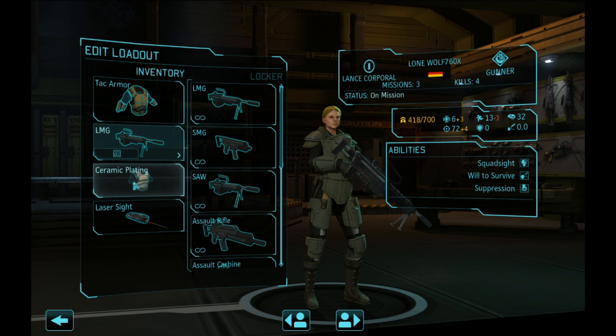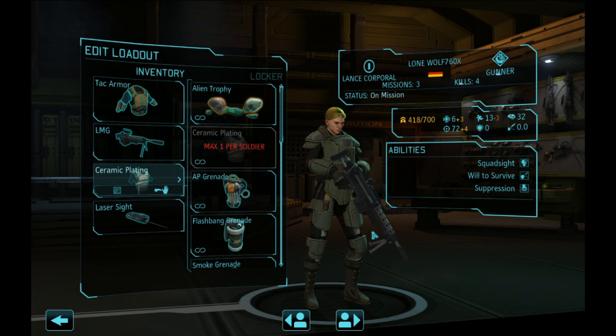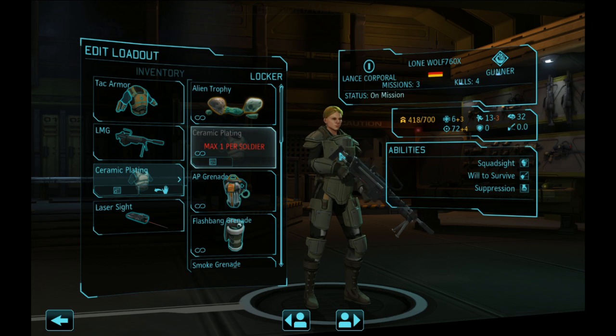In my opinion, the LMG is the absolute best weapon for the gunner, and all laser, gauss, and plasma variants of the LMG are what I want. The other standard item is ceramic plating, which I have on everybody. It's straightforward: plus one HP, but it's armor HP — that additional plus three. Ceramic plating keeps soldiers alive longer and makes wounds less severe.